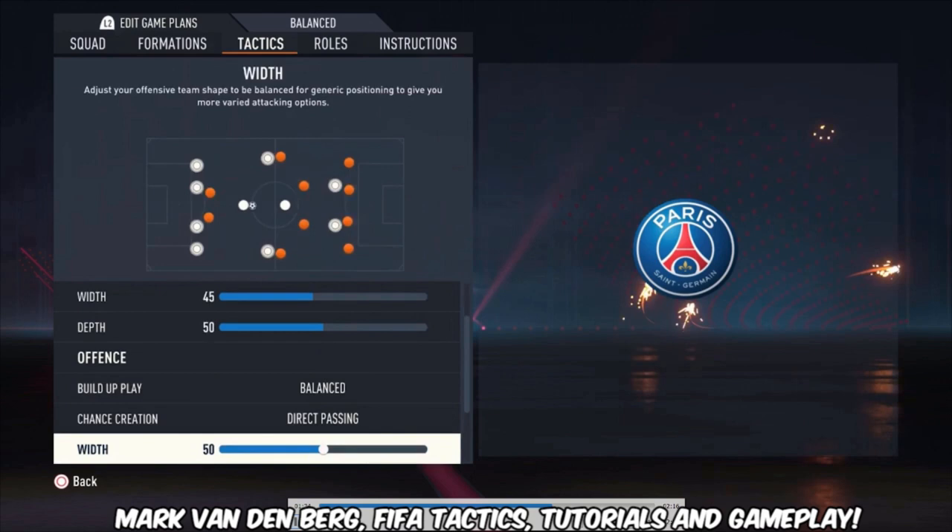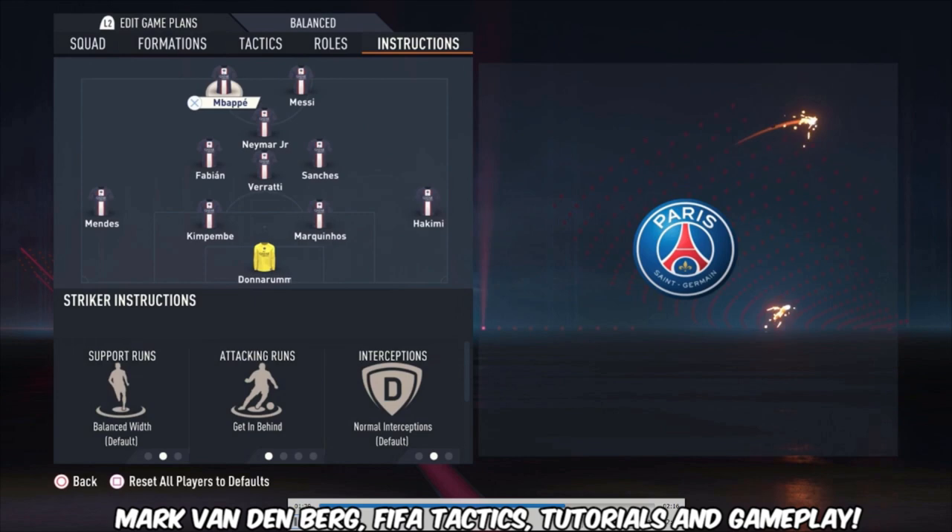Build-up play is balanced, chance creation on direct passing, width is 50, plays in the box at four bars, corners and free kicks both at two bars.